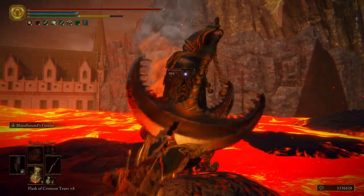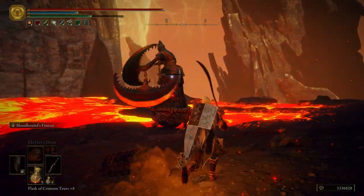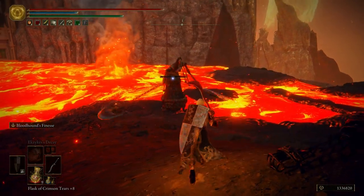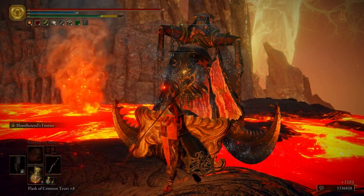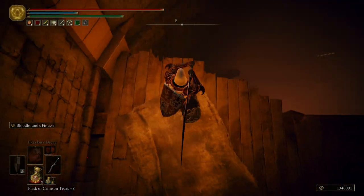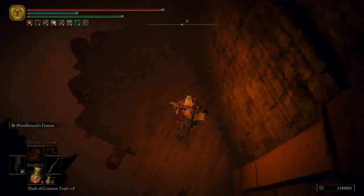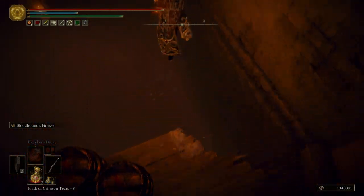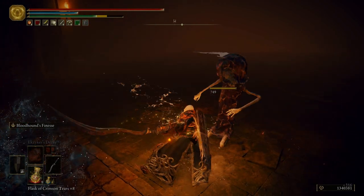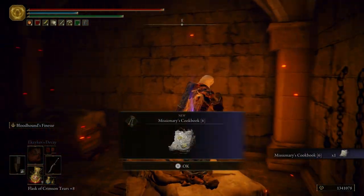Okay, now we can jump through this window, and then just to the left we want to inch our way off, and then turn around and inch our way off again. Right over here we can run, jump, and kill that enemy there — it's one of those creepy Bloodborne creatures. Be careful of him. I'm going to open up this door or cell, get the Missionary's Cookbook 6, run straight over here.